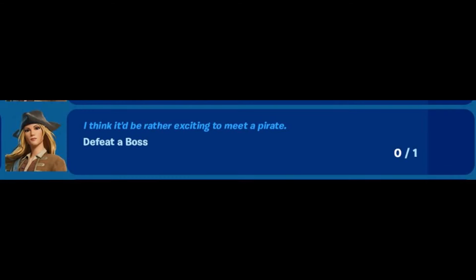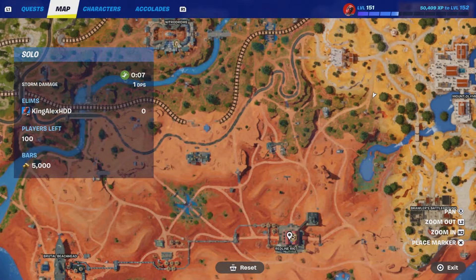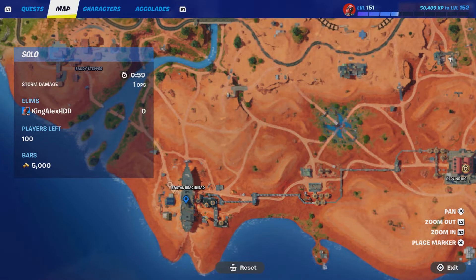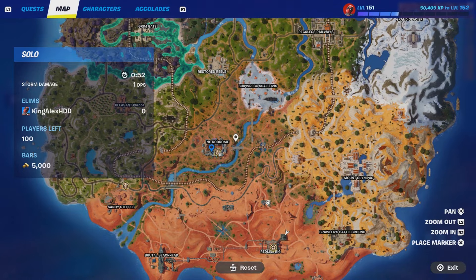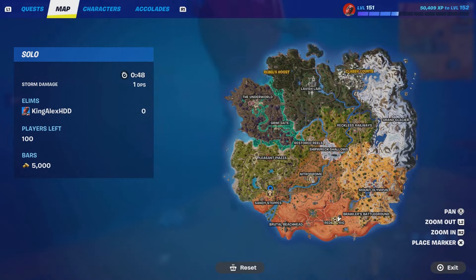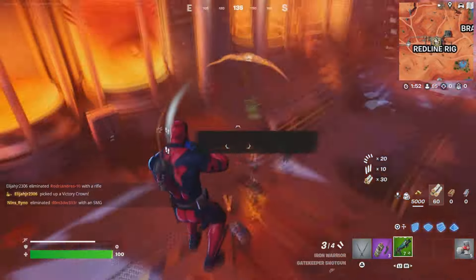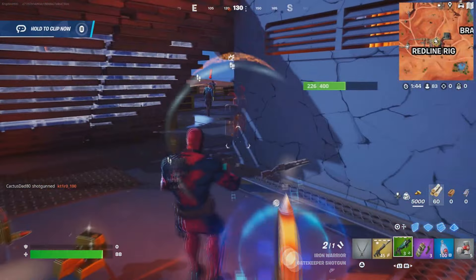The next challenge is to defeat a boss. You can defeat a boss from different locations. I'm going to show you some of the locations — there's one location here, another location here with the boss, and another one right here. So these are the boss locations. Go up against them and defeat the boss to complete this challenge.